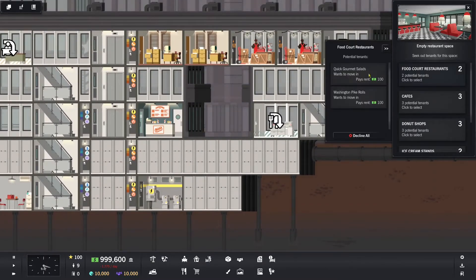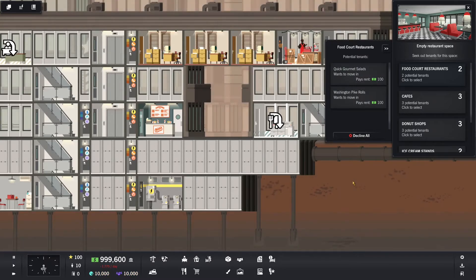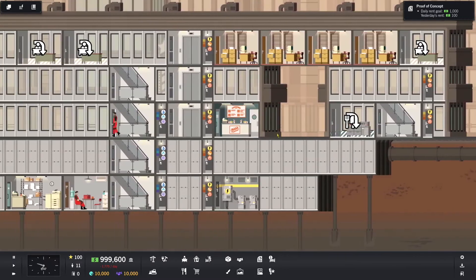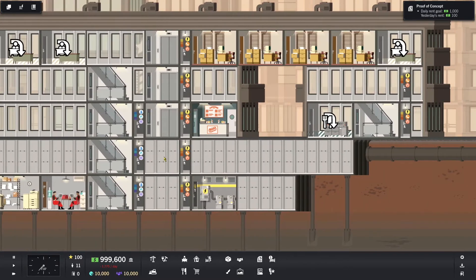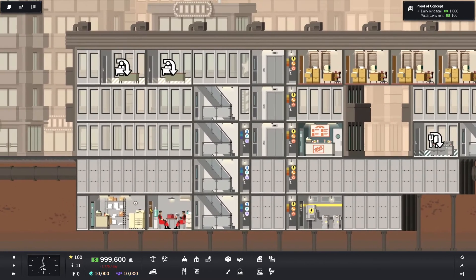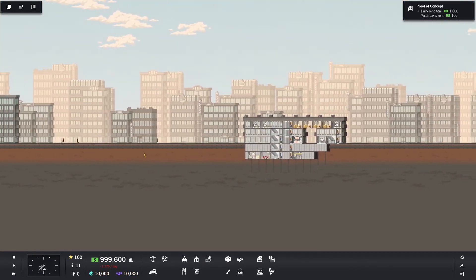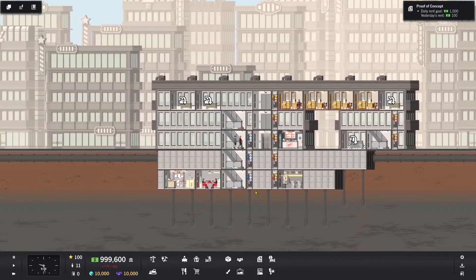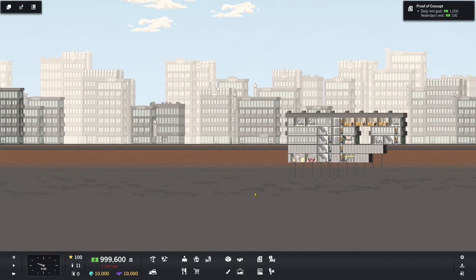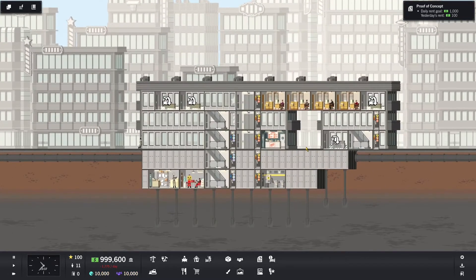Over here for the restaurant, I would really like to get somebody that serves something other than lunch. I think I just have to wait, because if I have two places that serve lunch they just kind of compete with each other and then they get really unhappy about it. It's eight in the morning so the first folks should be arriving — and there they are. There's our office drones coming in right now.